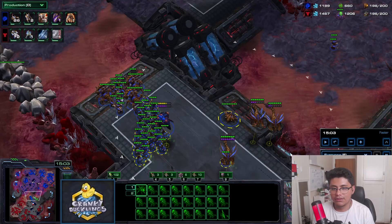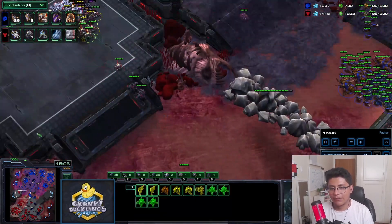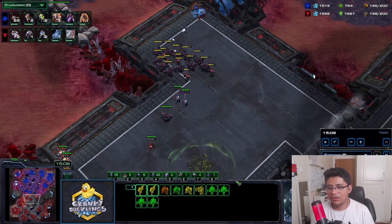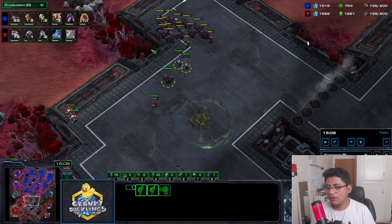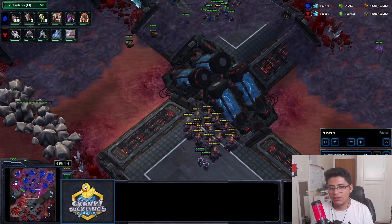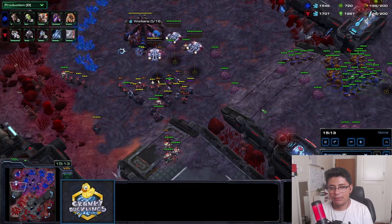The nice thing about widow mines handles the ling-bane threat. I'm split pushing this side but retreated to deal with another threat. As mentioned, opponents will stand off and when they realize they can't fight, they'll unburrow and leave - that's when ghosts come in to land snipes and pick off lurkers.